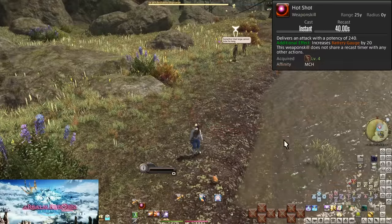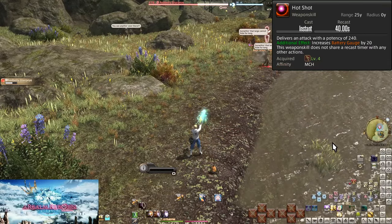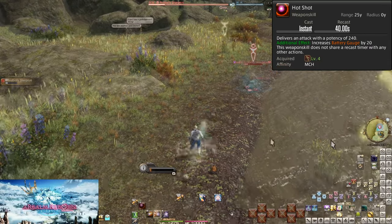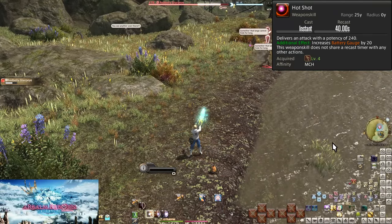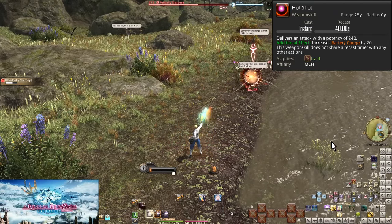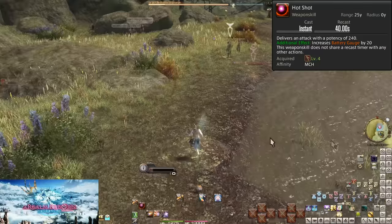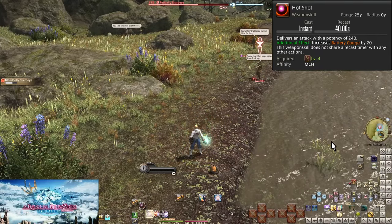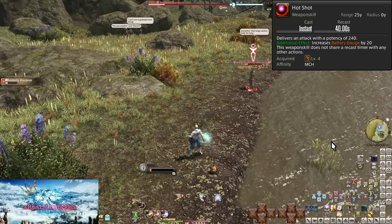Level 4, Hot Shot. On a 40 second cooldown, this does 240 potency of damage to a single target. It's a bit stronger than Slug Shot but weaker than Clean Shot. It's worth using because it brings the average damage of your attacks up, and this button will gain a few changes going forward, so we do want to get used to using this on cooldown.